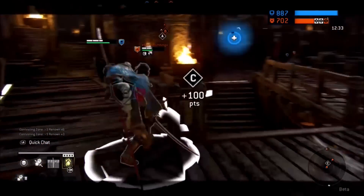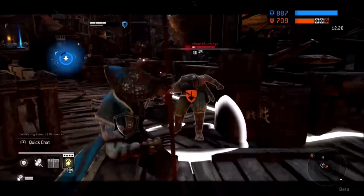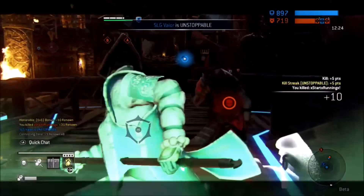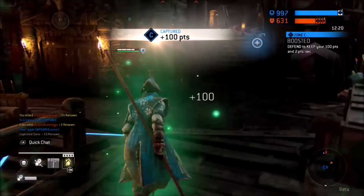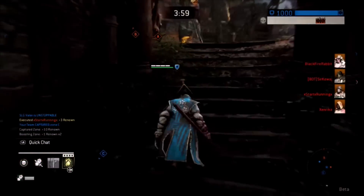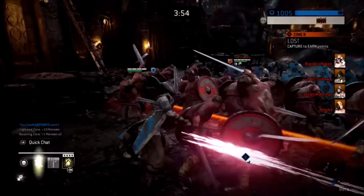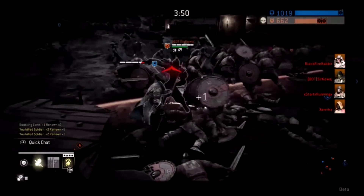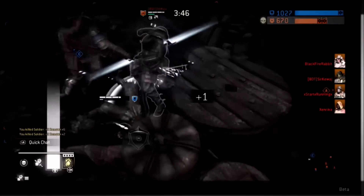Moving into how to defeat Nobushi. One: stay close. If you stay in her face, she's not going to have that distance and she can't jab and poke you every time you try to get close. Two: the approach — whenever you start a fight with Nobushi as your opponent, nine times out of ten she's going to open up with Venom Strike. She's going to run at you and light attack. All you have to do is block up. It is very simple to defeat and it could start you out on a good note, but if she lands it, you're going to be in a bad position.